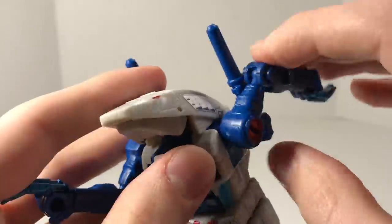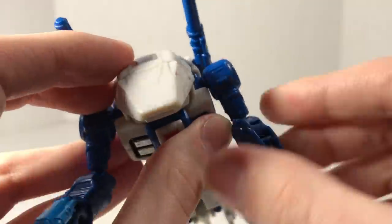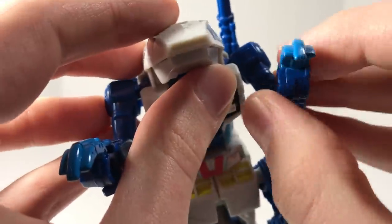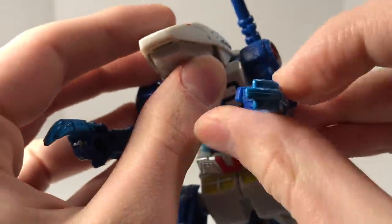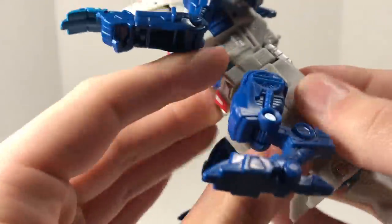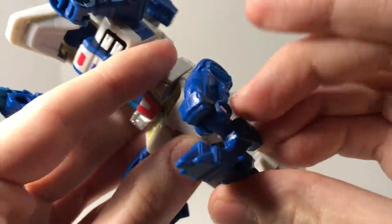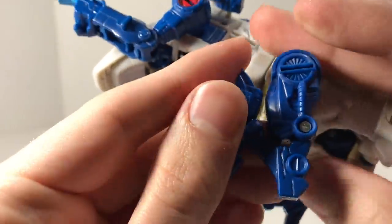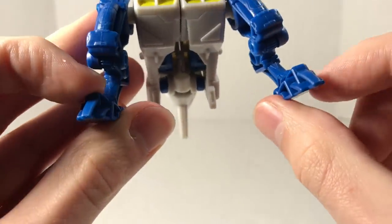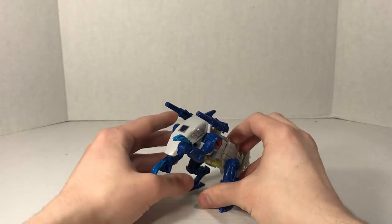The arms are able to rotate a full 360 degrees. They are able to bend out. There is a ball joint at the elbow, so 360-degree rotation and a 90-degree bend at the elbow. The wrists are able to rotate a full 360 degrees. No waist swivel because the kneecaps get in the way. But the legs are able to rotate a full 360 degrees. Unfortunately, there's no ankle tilt on these feet, but it stands up decently enough without that.